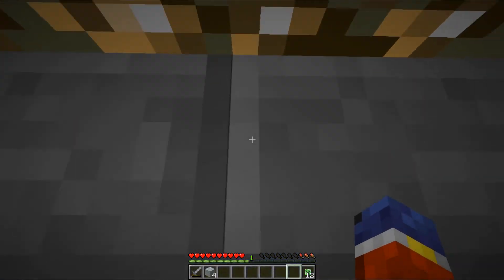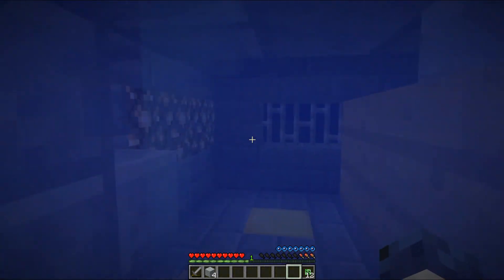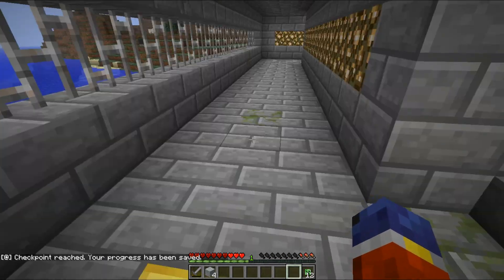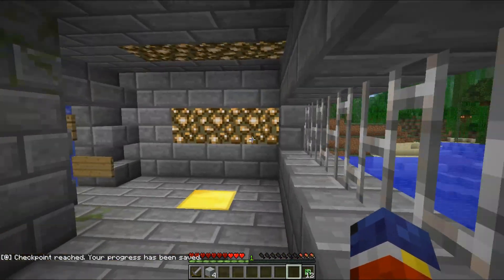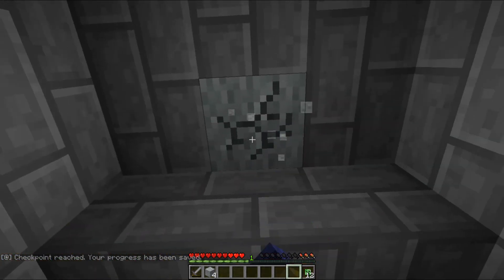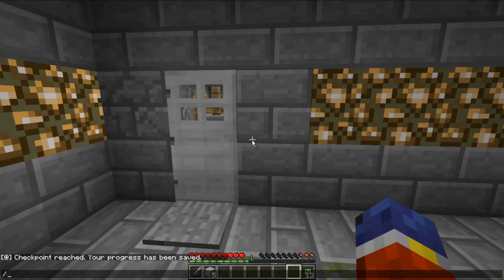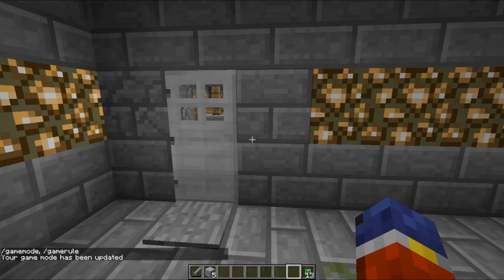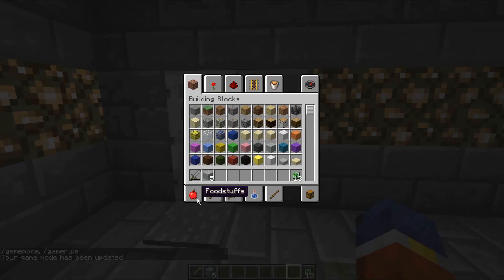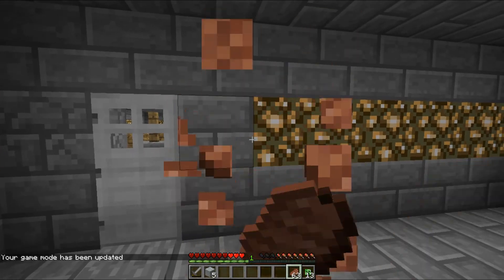I do want to explore more but at the same time I really don't want to die in there. Here's another checkpoint. I did not see any wool and I'm pretty much out of food. There's wool here. I'll use game mode to get food - the map says don't cheat but it really gives you like no food.